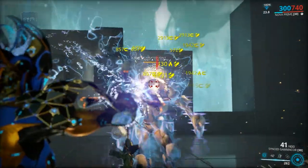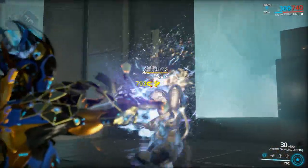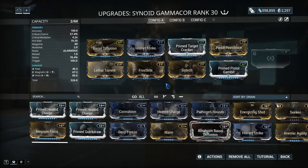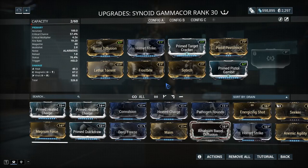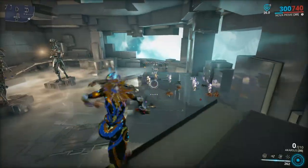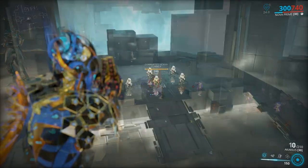Mastery rank 8: Synoid Gammacor. As promised, I will show you how good the Synoid Gammacor performs with the full build. It's glorious against Grineer, and against Corpus it's just cool.